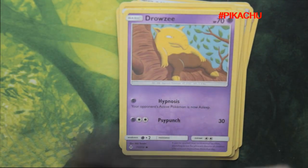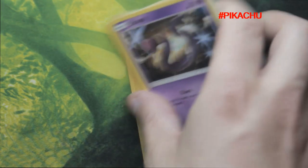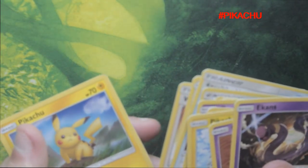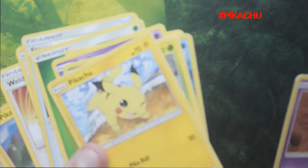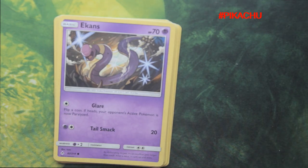We've got a Drowzee and the last card is an Ekans. I'm really happy with the Pikachu — this Pikachu is cool. It was a nice surprise to get a nice Pikachu. I really hoped you enjoyed this pack opening, and join me next time on O&J Gaming!